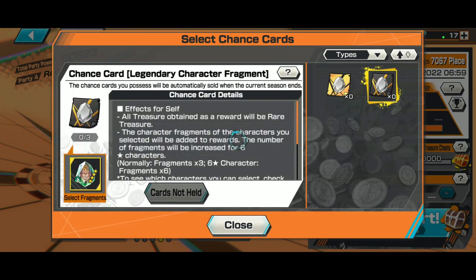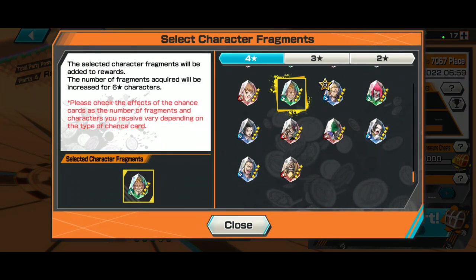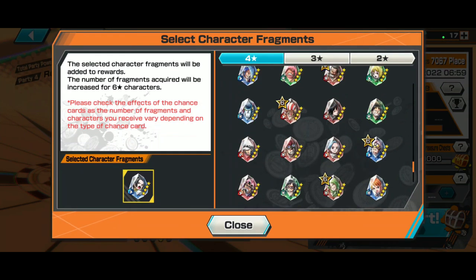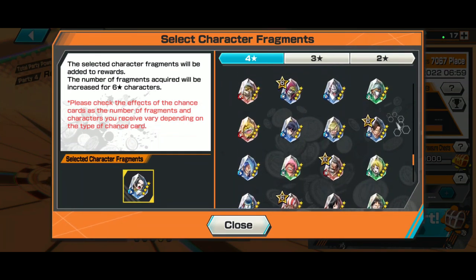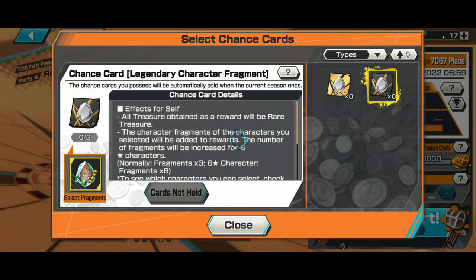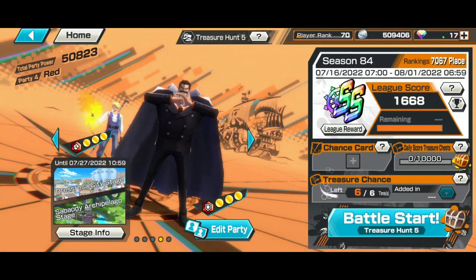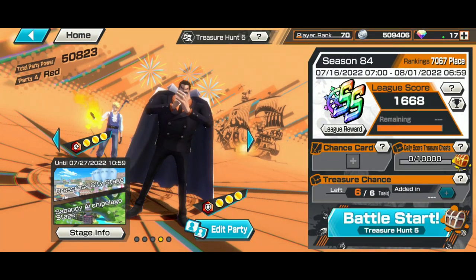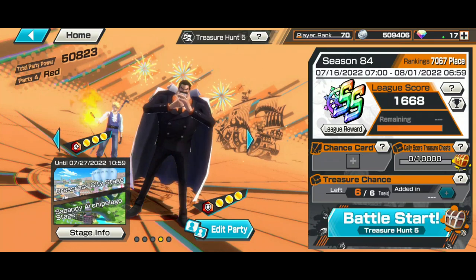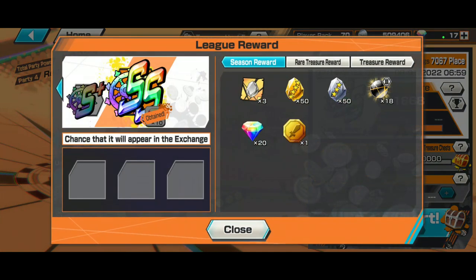Chance Cards work with movie units too. You get them through treasure chests in the league. They give a ton of extra rewards, but only if you win. Right now I'm going into the Marco meta — and here you can only do step-ups. Those Chance Cards are really good and you'll get a lot of other rewards through them.